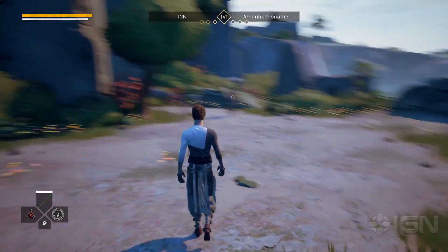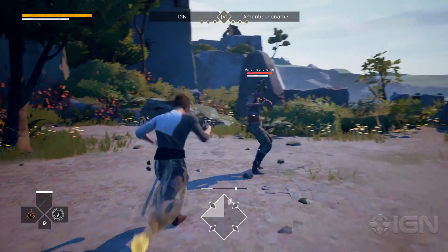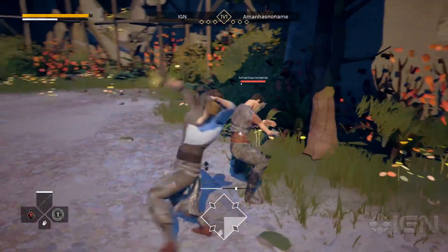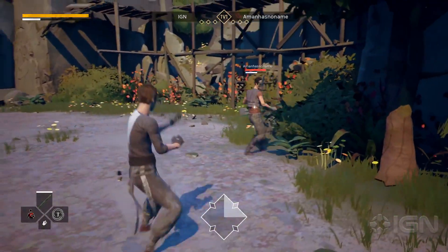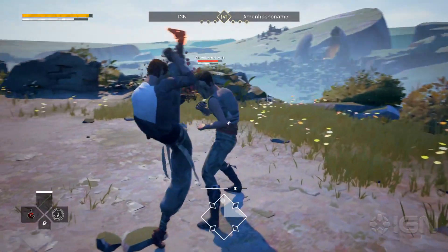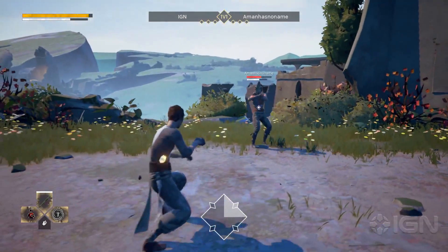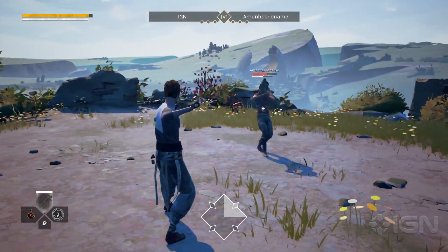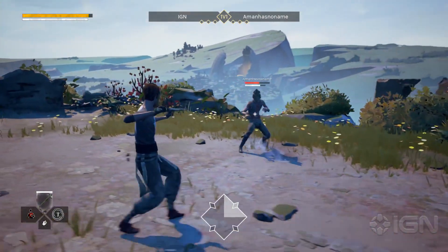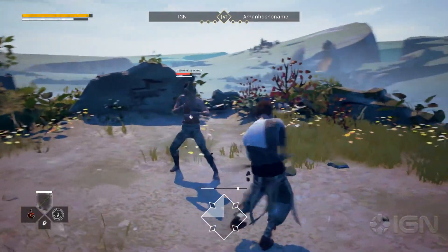Now we're in PvP game mode. One thing that's really important is to focus on your timing, which is what I'm doing here. Now that I have one shard, I can take out my sword. Depending on my combat style, I'm going to have a different weapon position. When I see somebody, based on the way they hold their weapon, I can know what style they're using and therefore what special ability they have.